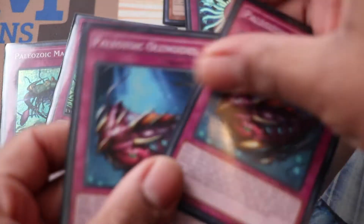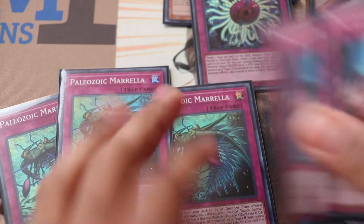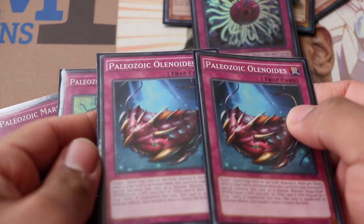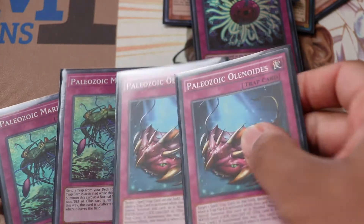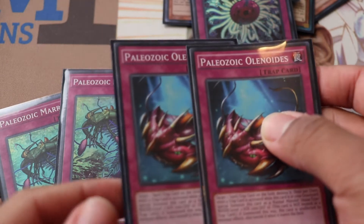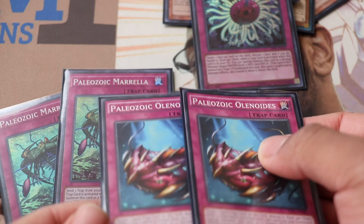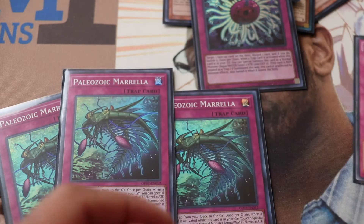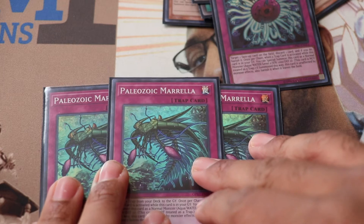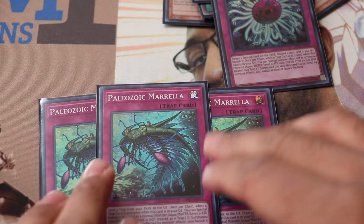Two Paleozoic Canadia and one MST. I'm running two Canadia and not three because even though this format is trap-back-row heavy with Sky Strikers, it can brick — same logic as Dinomischus. With two copies, Trap Tricks can still grab it, so two is fine. Opalobia is just nuts — you can make a Toad out of it and it has other applications I'll show you in a minute.